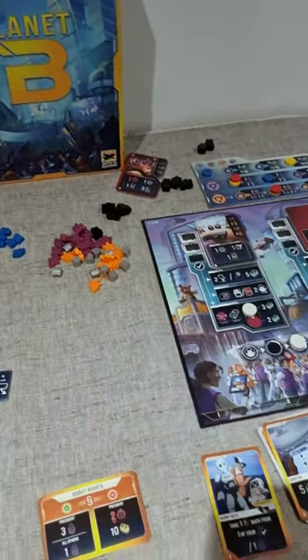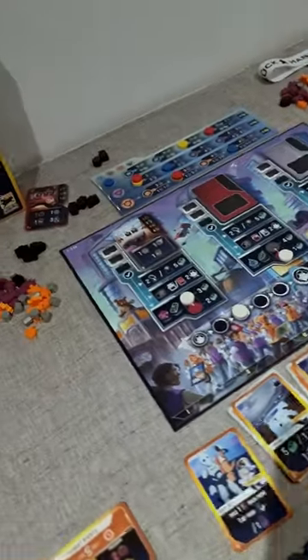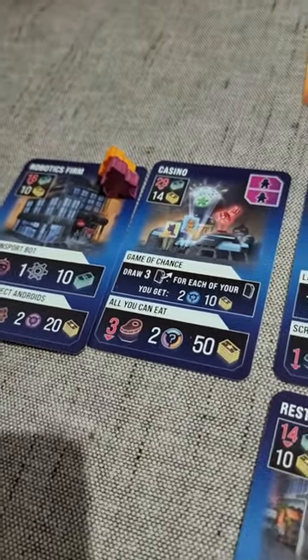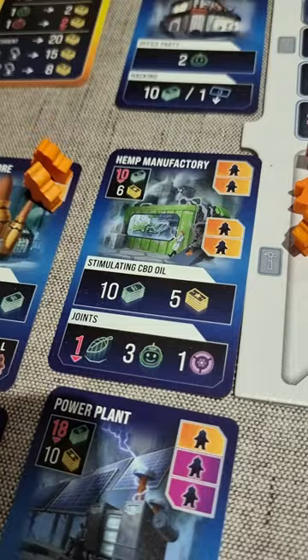On your turn, players place a briefcase onto a conglomerate tile which lists all of the actions a player can take during their turn. Constructing buildings gives players both points and benefits, and there is a clever design where players can activate the building card with their workers and choose whether to take the top simple benefit or pay resources to use the lower benefit where there are some major rewards.